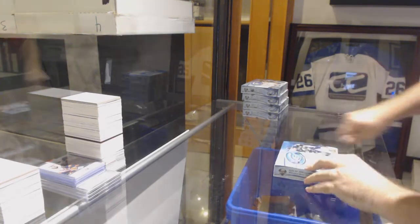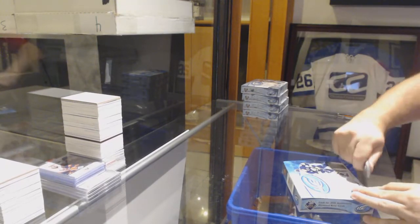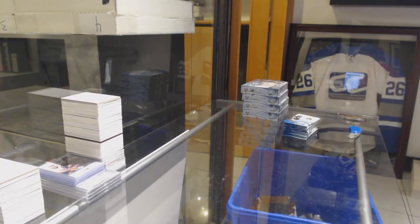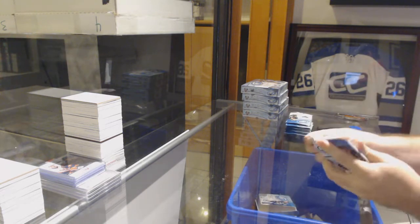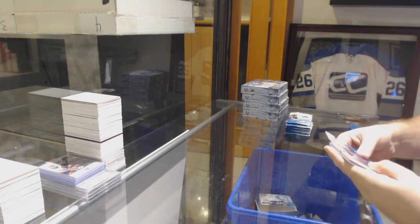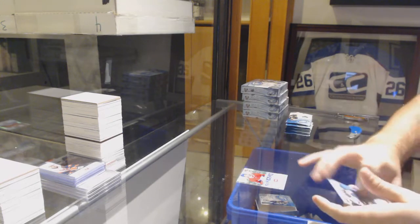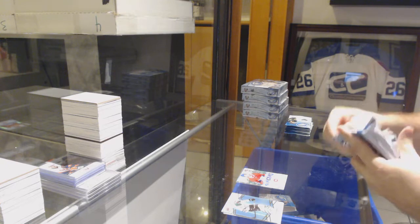Here we go, starting off C&C break number 10,189, we have the ICE 5 box break. What teams do you guys have in the break here, by the way? The C&C double up. We've got a green of Ajo for the Carolina Hurricanes, and a Kotkaniemi sub-zero rookie for the Montreal Canadiens.